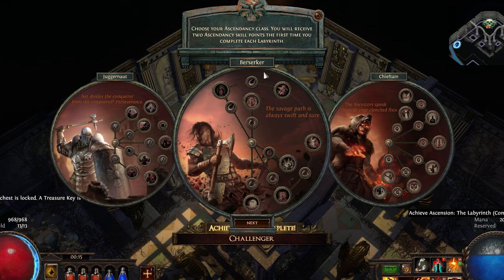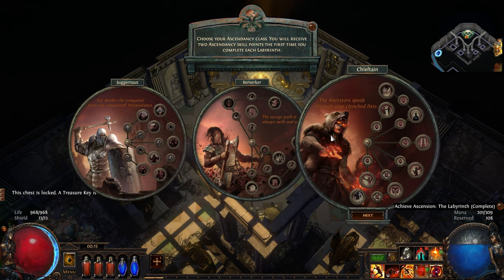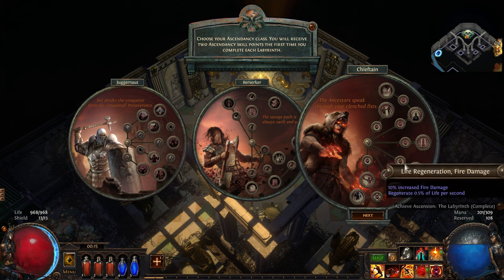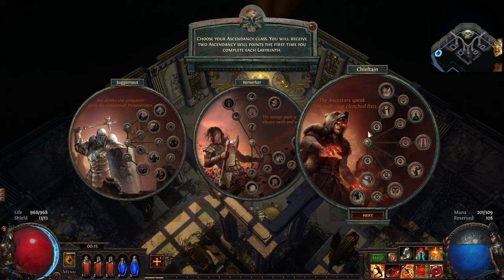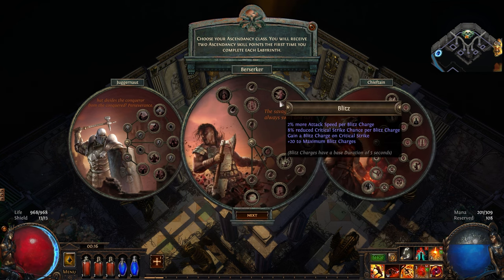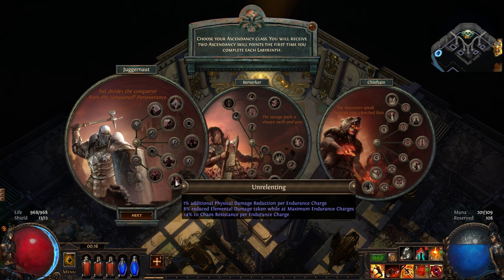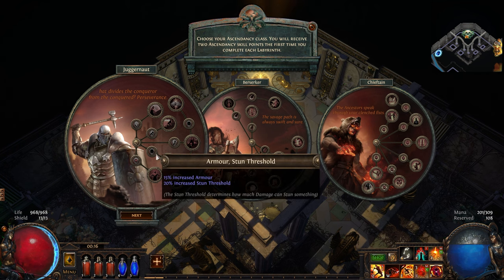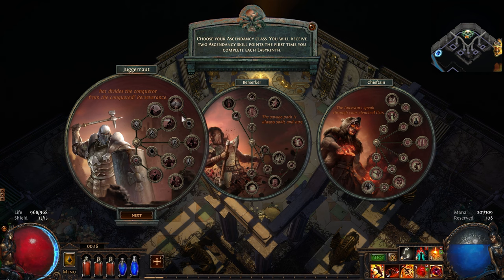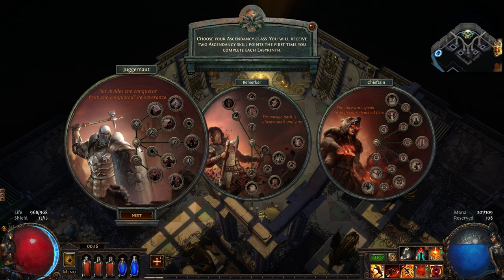Here's the ascendancy — we can choose between Juggernaut, Berserker, and Chieftain. Chieftain kind of reminds me of a druid, more of a nature-y thing. Berserker is exactly like it sounds. Juggernaut seems to give a lot of health — I'm seeing endurance, life regen, and armor. Maybe for our first playthrough this would be good, just gives us more survivability so I'm not dying all the time. Yeah, we're going to go with Juggernaut for now.